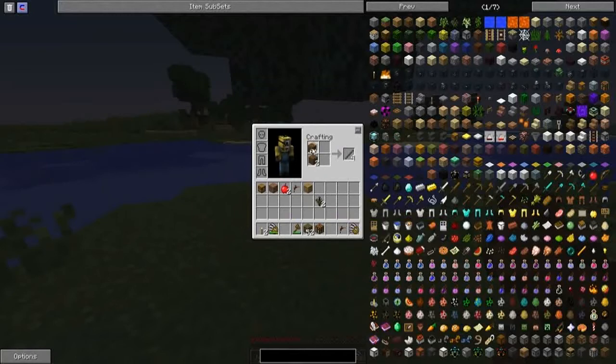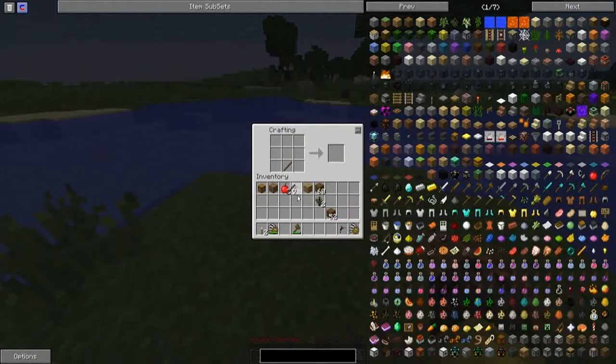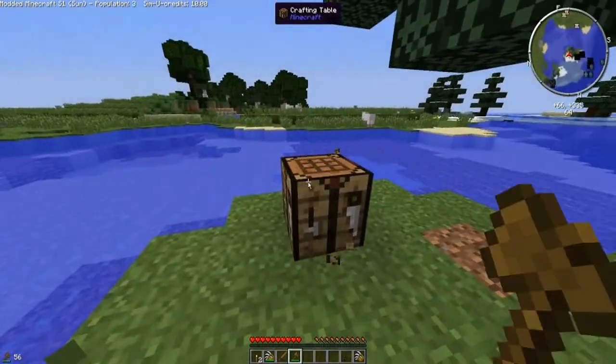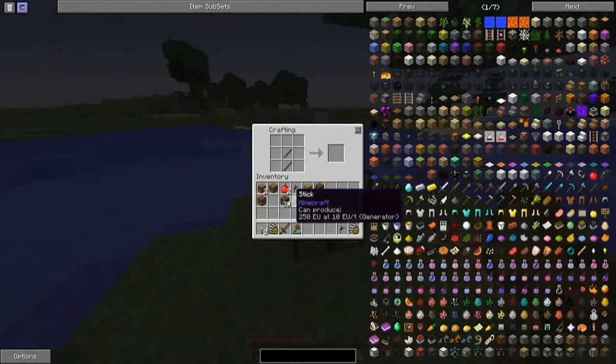So we've got them there and we're going to get a bunch of sticks for now. We're going to build ourselves a sword so we can go and kill these sheep. We've got ourselves a normal sword and we're going to kill these guys. While I'm here I'm going to make another crafting table and another single chest, and then I'm also going to make a pickaxe because I need some cobblestone so we can get started.